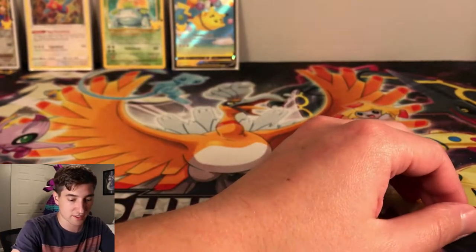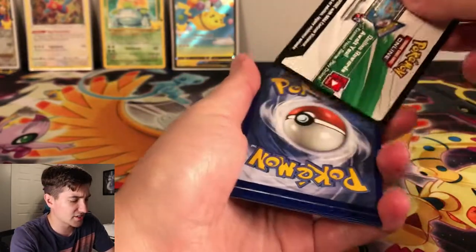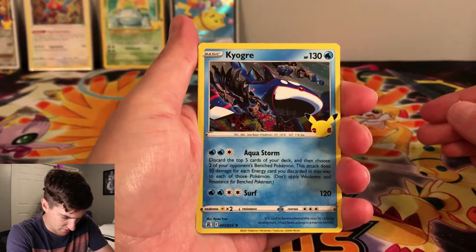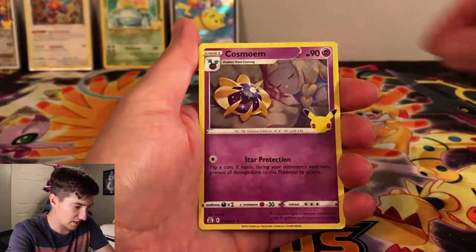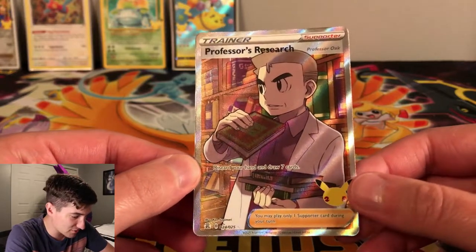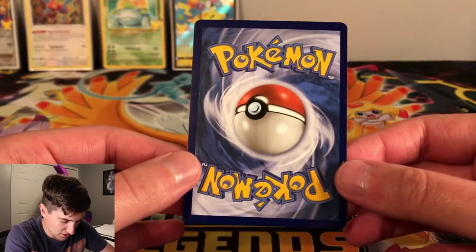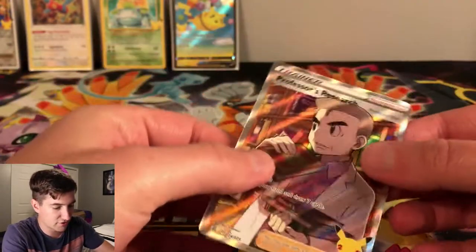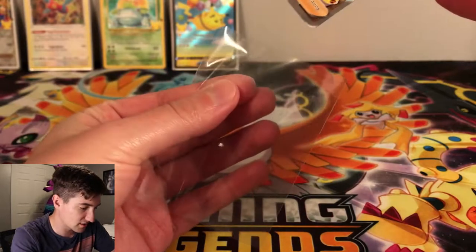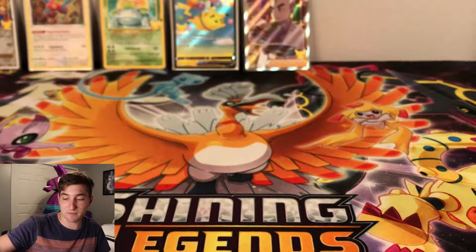Two more packs to go. My most wanted card in this set is the Secret Rare Mew — technically the set says 25 out of 25, but I think it's supposed to be a Secret Rare. In this pack we got Kyogre, Dialga, Cosmoem, and another Professor's Research Full Art. I've already pulled one, but this one looks better centered. I've pulled two now — I don't know if I'm just lucky or they're not that rare. It's a pretty small set so there isn't too much in it. We're three for three on pulls!